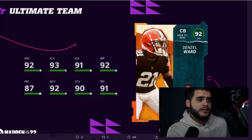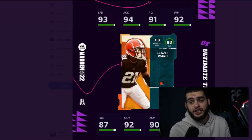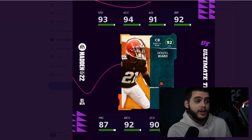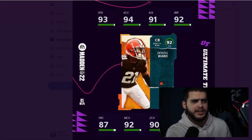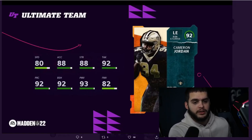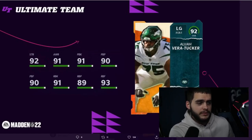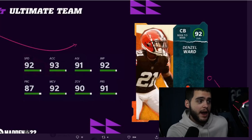The only reason Mark Andrews isn't at the top is because we have Denzel Ward. Denzel Ward actually got a plus-one to speed since yesterday — they updated him, making him even better. He now has 93 speed, 94 acceleration in a free card, which is absurd. He has 91 agility, 92 jumping, 87 play rec, 92 man, 90 zone, 90 press — a threshold cornerback with man, zone, and press. Powered up he gets 94 speed and 95 acceleration, and he's a decent height around 5'11" to 6'1". Elite zone, elite man, elite press — Denzel Ward always plays really well. Super agile, super fast, super quick, makes plays, and he's free.